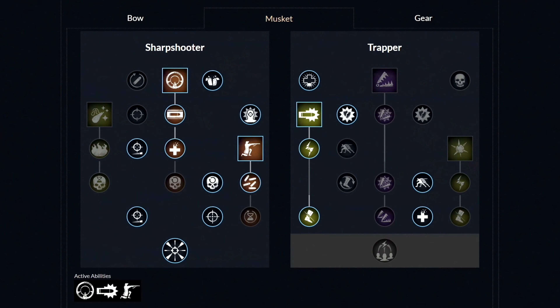Moving over to the first weapon, which is the Musket. First, you want to unlock the first ability called Power Shot and then get these two perks. Then unlock the second ability called Shooter Stance and then the next perk as well. Now let's move over to the other side and unlock this one perk, and then the last third ability called Stopping Power, and then the last perk for it as well. From this point, you can spend your points in whatever order you like.